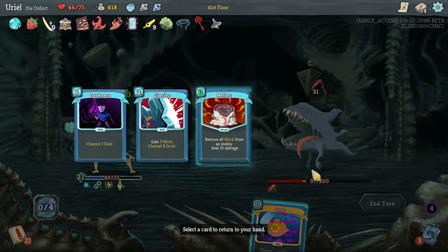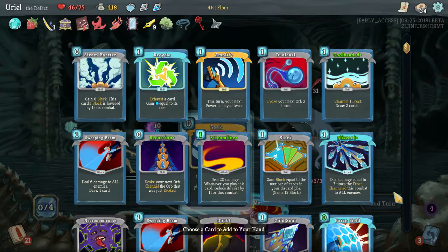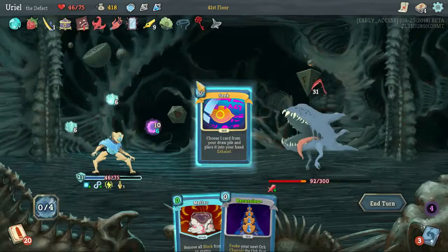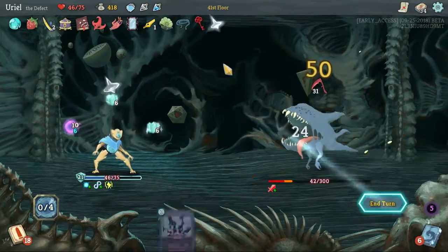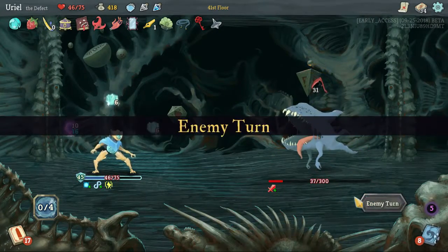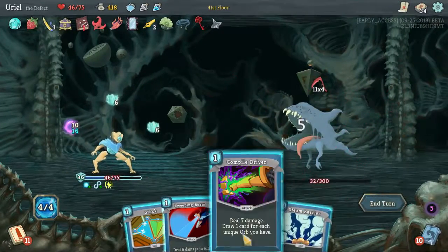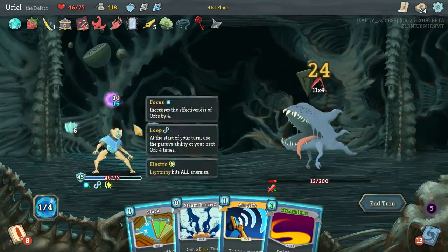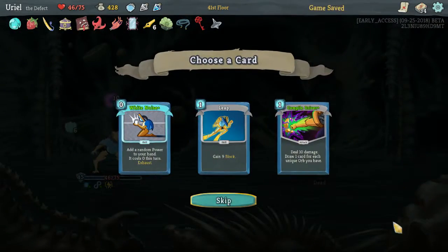Let's do that, one of those — what do we got in here? Recursion maybe. Oh, nice — a little more block. So that worked out really well for us. Maybe I don't know what I'm looking for here. Killing him is good, I suppose I can settle for that.